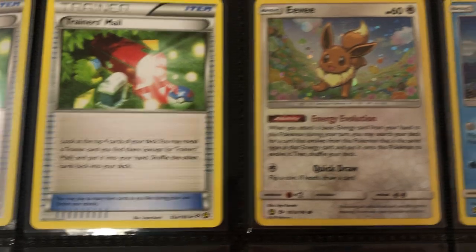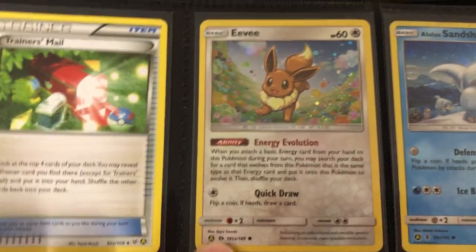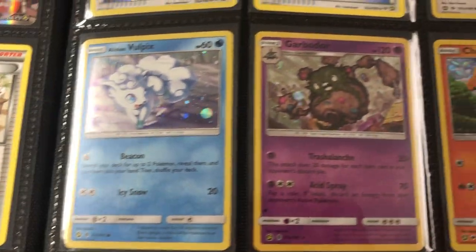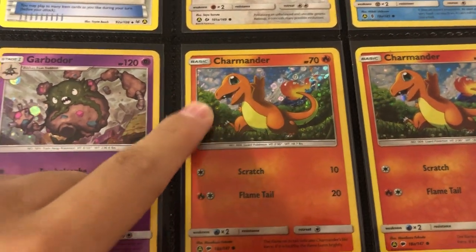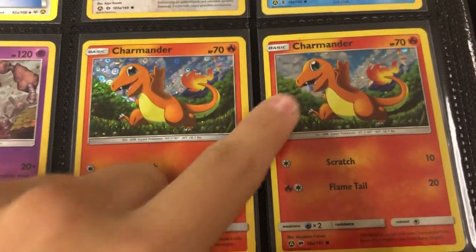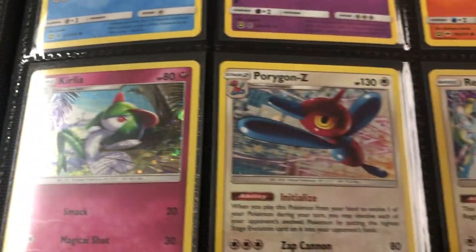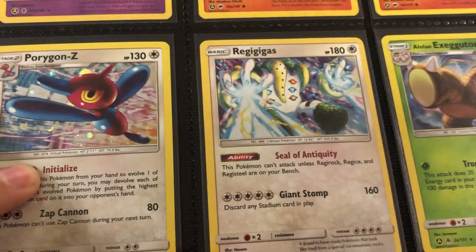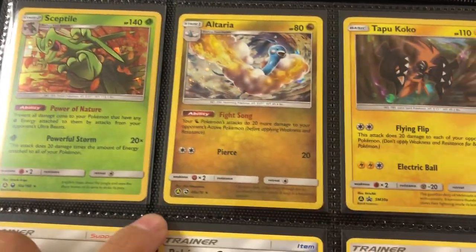Starting off with the first alternate art is this awesome Eevee — an alternate art of the Sun and Moon version. We got a Sandshrew, Vulpix, Garbodor — lovely card. This Charmander is awesome — it was the General Mills or McDonald's promo, I can't really remember — and then we got the regular Cosmos holo with a nice swirl. We've got Porygon Z, Regigigas, and Exeggutor. Then Sceptile, Altaria, and Tapu Koko. That ends it for the Pokemon.